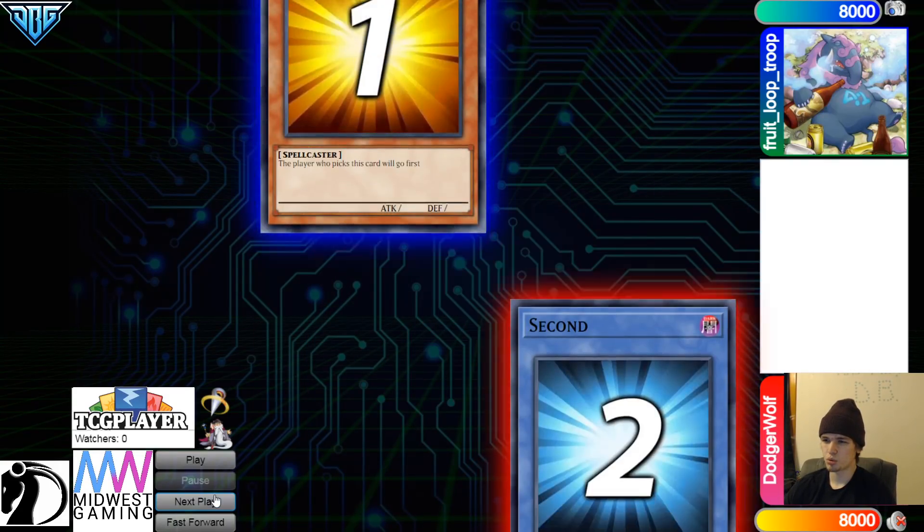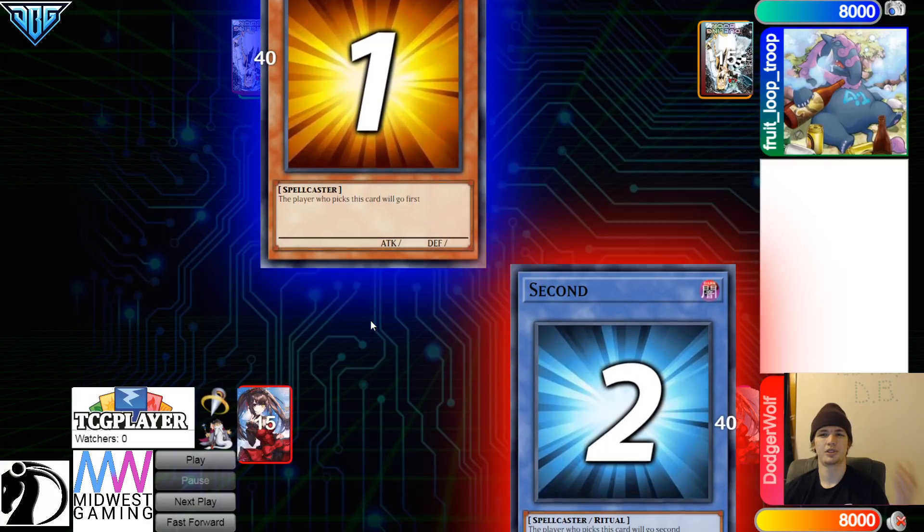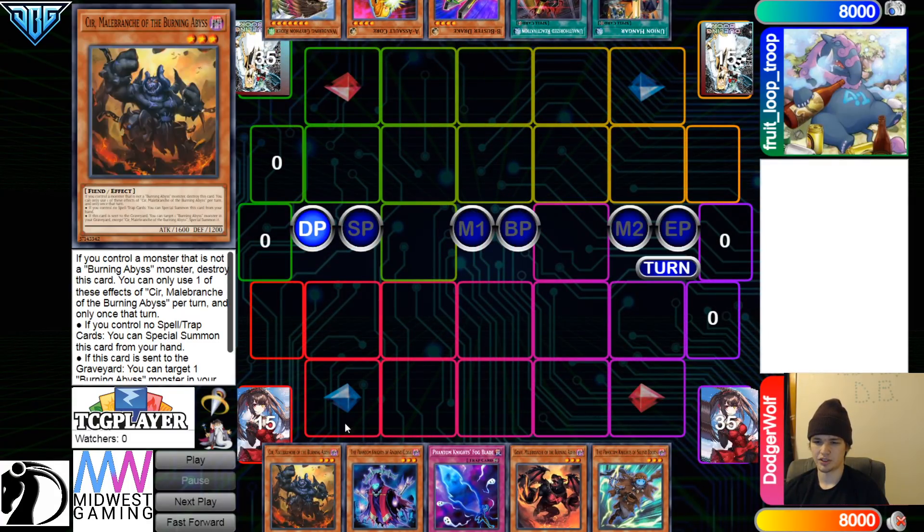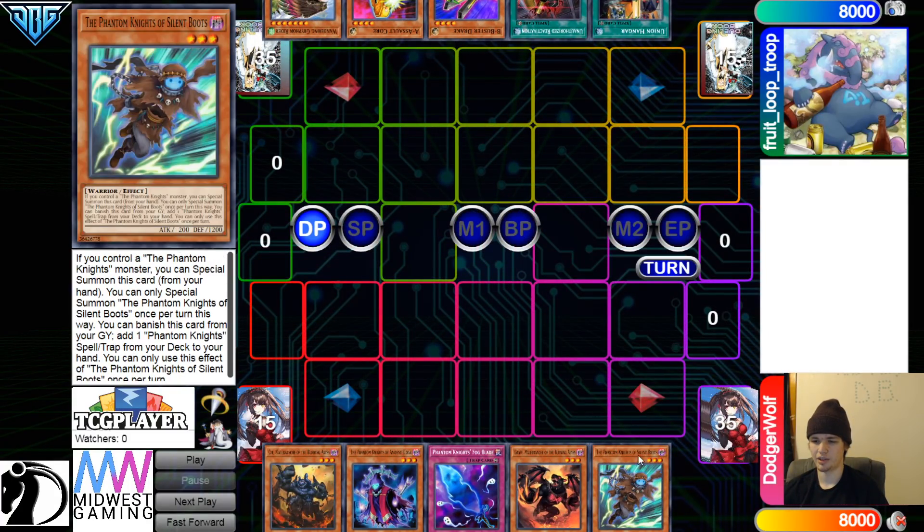We're going to see Fruit Loop Troop win the Rock Paper Scissors and they'll go first. 40 versus 40, gotta love to see it. Opening hands: we have Seer, Ancient Cloak, Fogblade, Graff, and Boots.